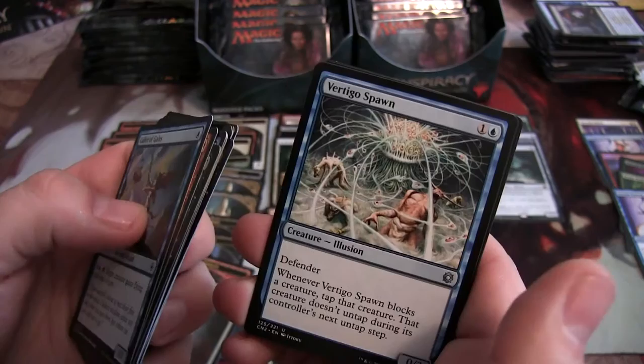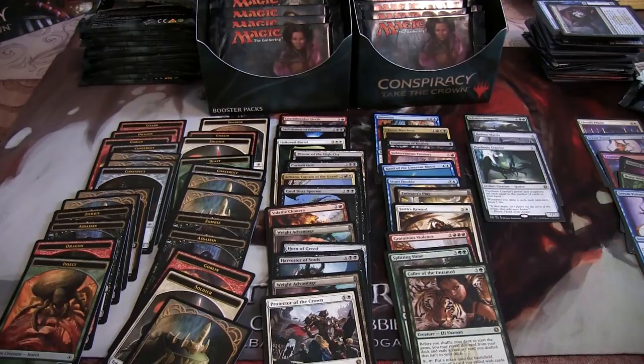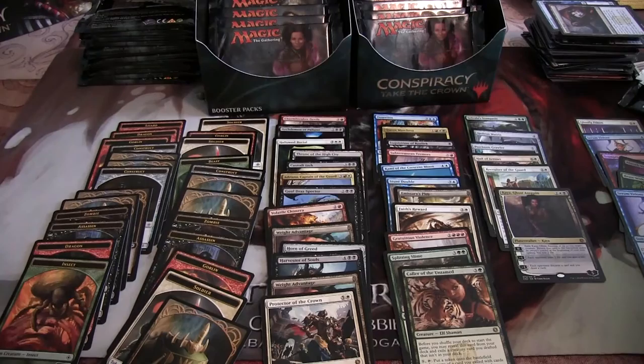Dismiss, Coordinated Assault, a Vertigo Spawn, and a Kaia — very nice! And a Foil Hail of Arrows and a Monarch token. In this pack we have a Recruiter of the Guard and another Monarch.